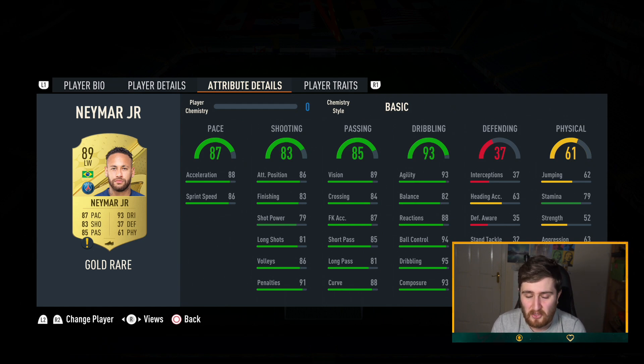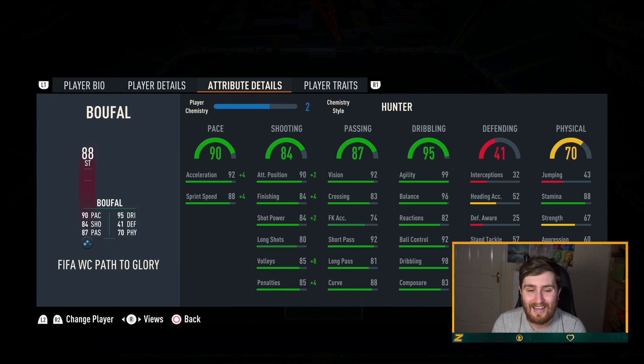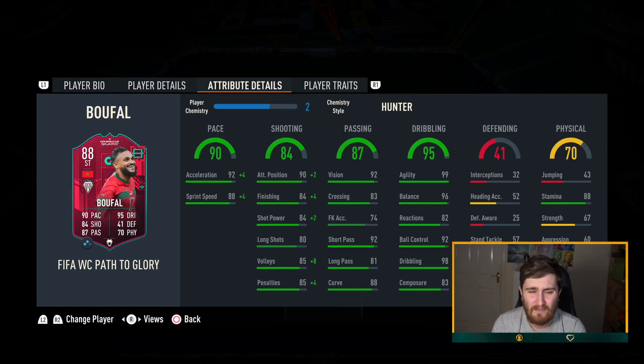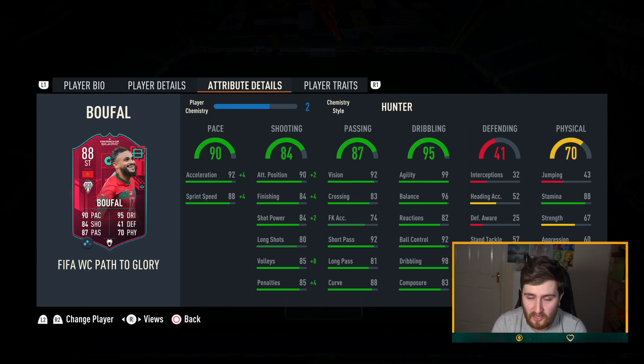Our strikers are Buffle and Lacazette. Buffle is a very very good card for the price — five-star weak foot, four-star skills, he's at 40–45k or something now. His dribbling is some of the best in the game; with a Hunter he's really quick — like 97 pace I think. His shooting is more than solid, passing is good, dribbling is good, a bit poor physically but stamina is fine. Four-star five-star with those stats and he'll be on full chemistry — just insane.